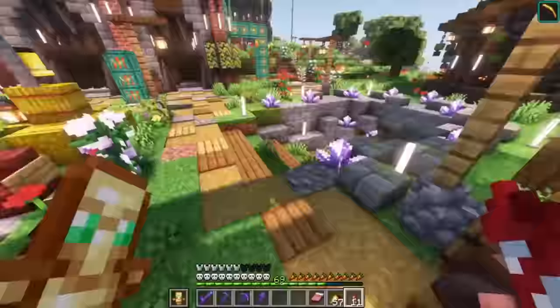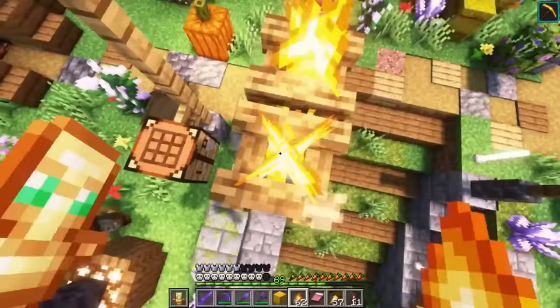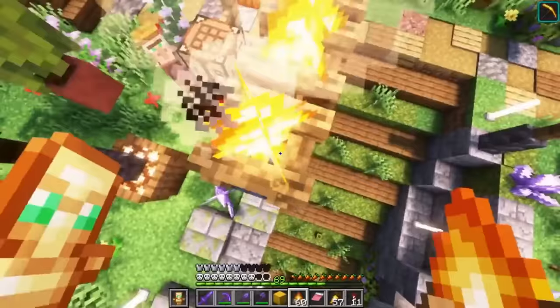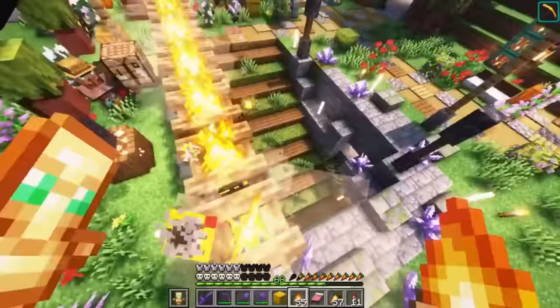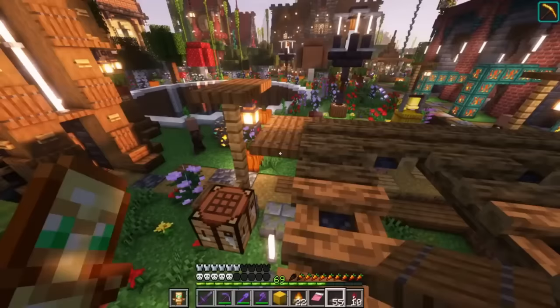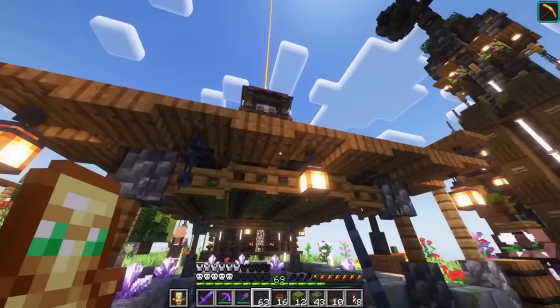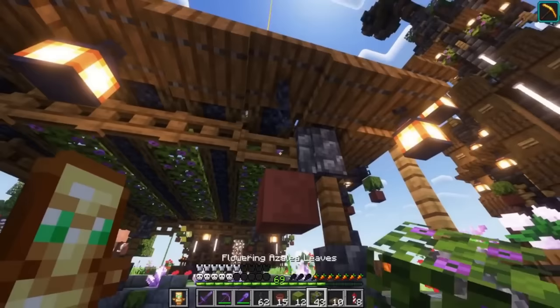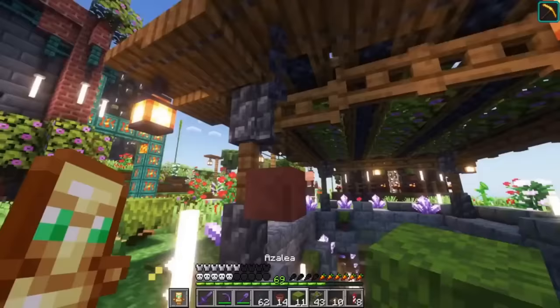Got a guy over here — he kind of wandered all the way over. So we have a platform that's going to be 5x9 on the inside. I'm going to use some campfires over here — this is hurting my feet quite a bit — but it's going to be worth it. This little overhang is going to look nice. Got campfires on top, trapdoors lined up on the side, flowering azalea leaves on the tippy top, and some azaleas hanging on the bottom. They might obstruct our walking if we do it on all sides, but it looks okay on the sides.